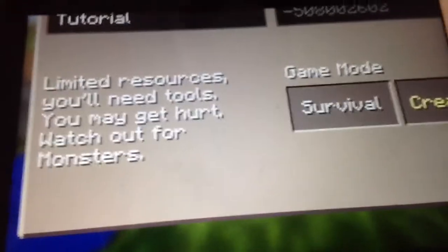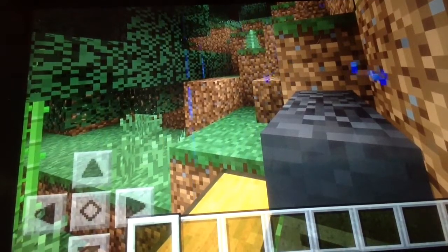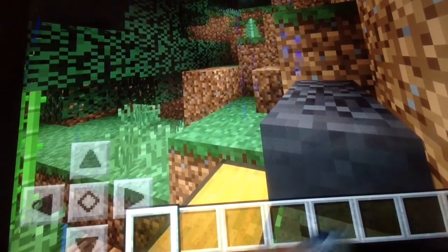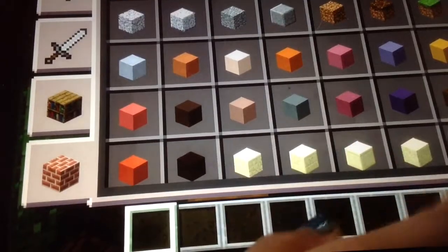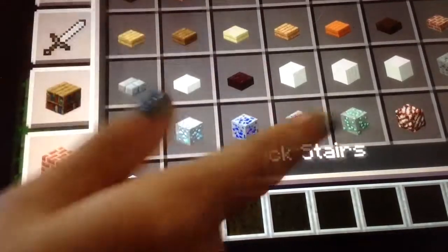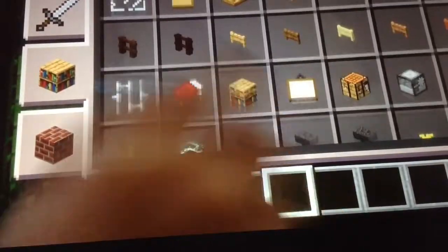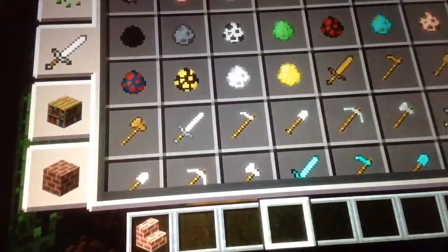I'm going to change this to creative. It's running again, but this time it's creative. There's soul sand and other stuff, but the sad thing is you cannot create the wither. Look at these heads and enchantment tables in this section — there are lots of anvils too. There's redstone now, and it's in creative, and there are some other things.